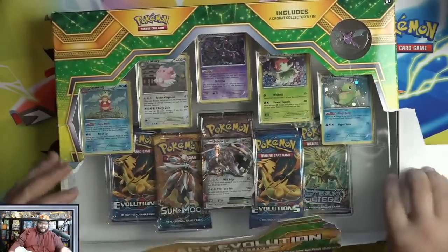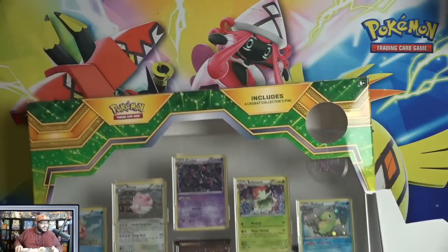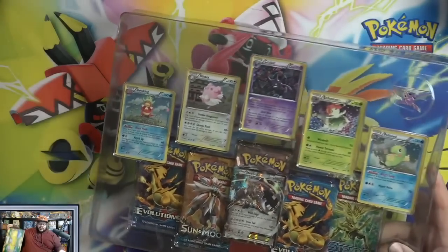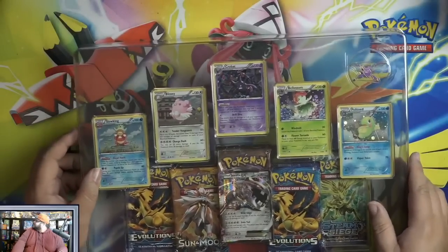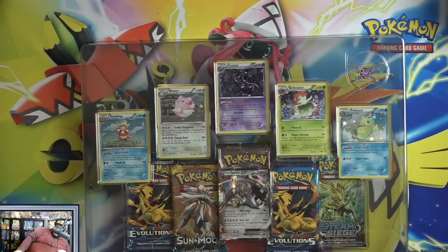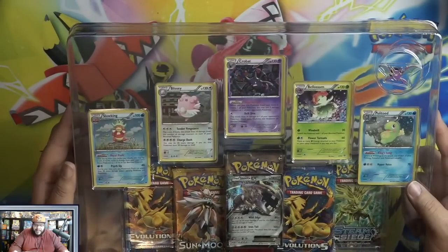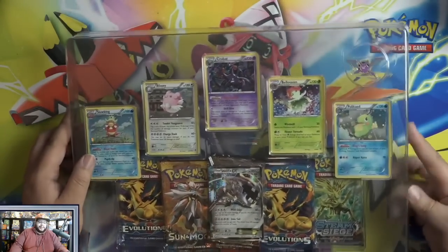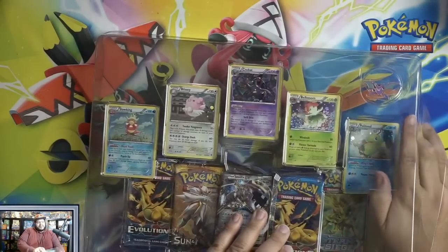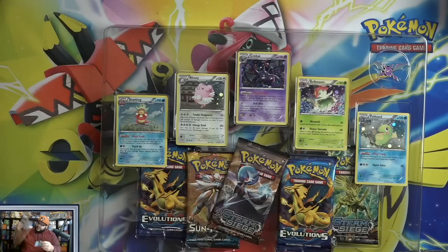Hopefully everybody heard that. I am coming at you from Darium Studio — I've been doing Prof Mikey's studio but today I have Darium Studio going on, I had to see the new studio. It's looking pretty nice, I like the wall of products behind me. So we're going to get two Evolutions packs — I think two Steam Siege and a Sun and Moon pack. Let's check this out; this guy slides right on out.